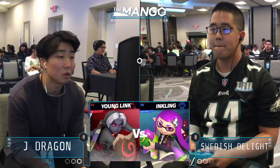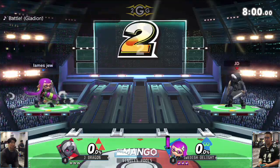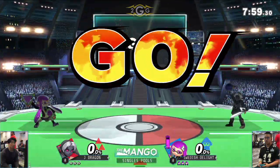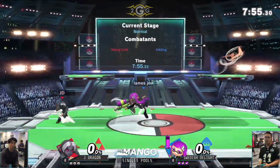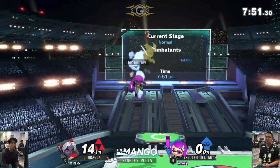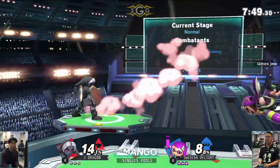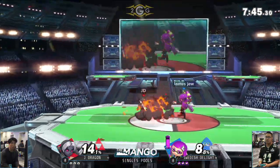Young Link on stream — here we go, Inkling versus Young Link. Swedish looks very much more calm and collected than J Dragon. J Dragon is kind of fidgety in the beginning, trying to get his footing, but Swedish is very experienced in the competitive scene, so he's not going to be susceptible to nerves and the jitters that beginning players have.